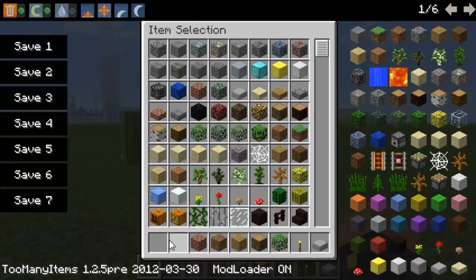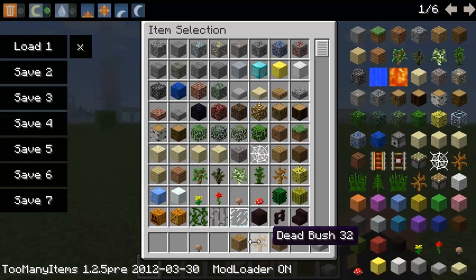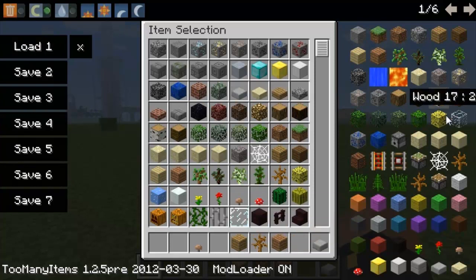I'm going to delete everything from my inventory. If you like the way your inventory is, you can save it using the save slots. I'll save it now, throw away most of my items, and when I press load it's going to restore what I had saved.